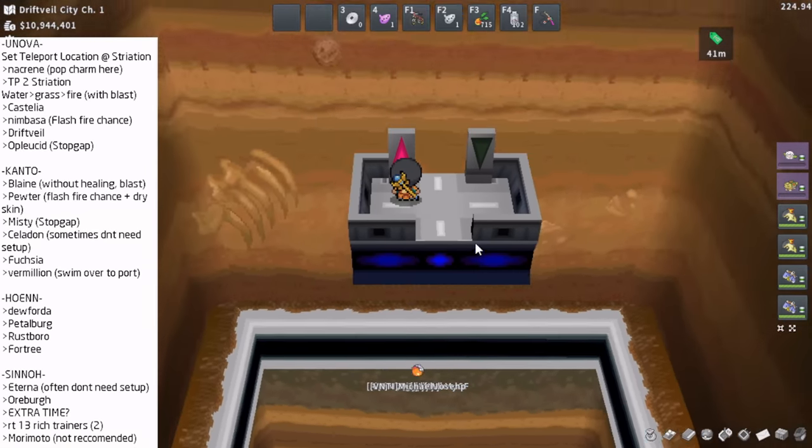Misty is defeated. We move over to Celadon. If my Typhlosion hadn't died, I would have saved time by not healing and going straight to Celadon without healing — sometimes you can take on Celadon without setup because she often leads with her own Drought Ninetales and is a Grass type gym leader. The main concern then is speed. But here we'll play it safe, heal up, use the setup strategy, and it should be a pretty free gym. Celadon gym leader taken care of — unfortunately we're making poor time at 25 minutes left.